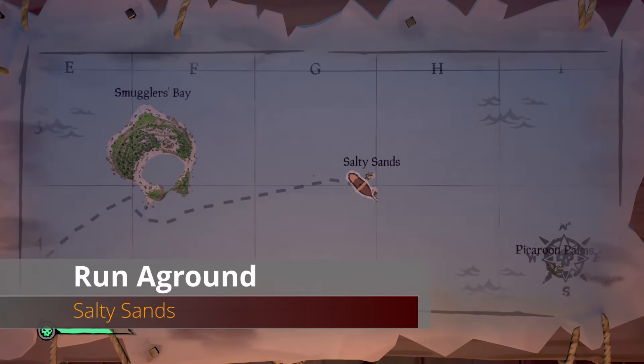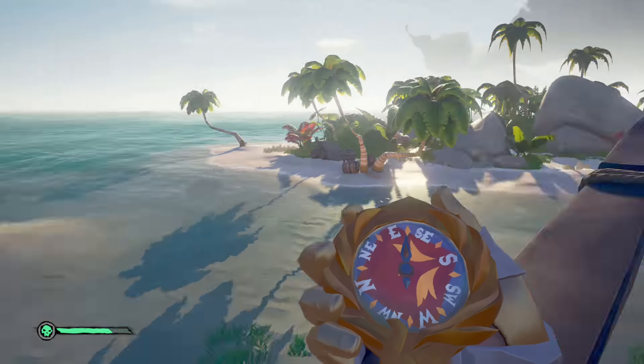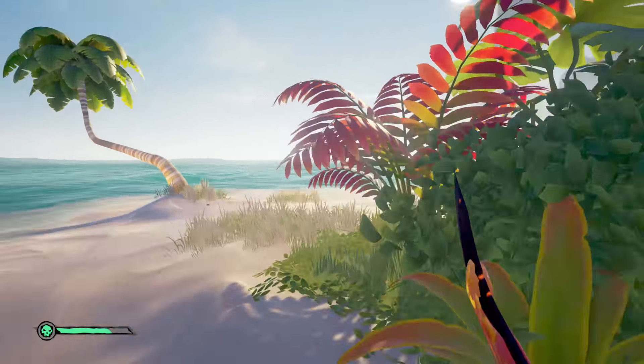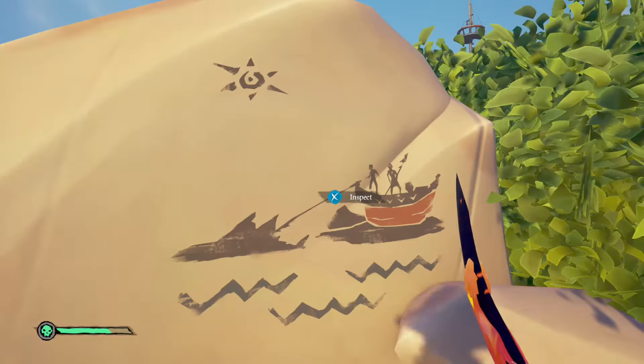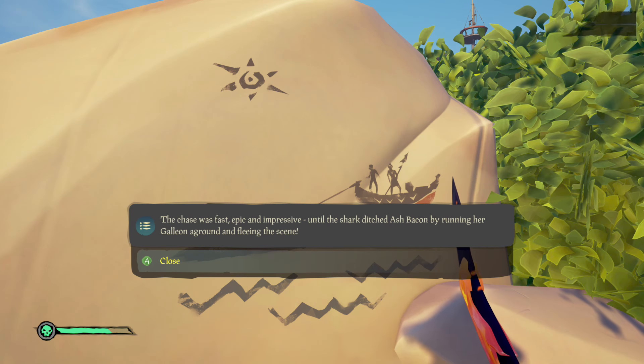Moving on to Salty Sands, just east of Smuggler's Bay. Jump onto the southern island of these islets and look for a painting on a rock for the Run Aground commendation.